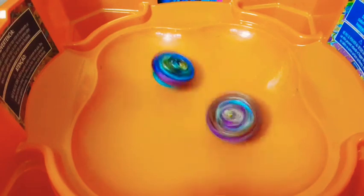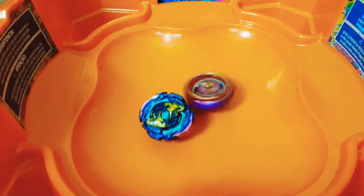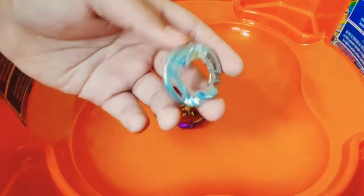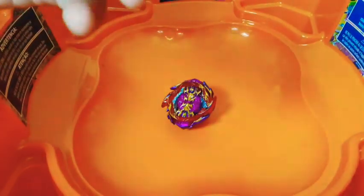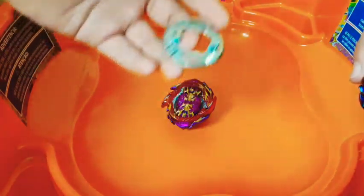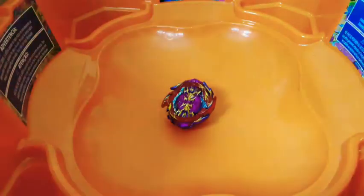Three, two, one, go. It can be aggressive, like I said. It's already losing power. I would recommend putting a good driver on it — maybe the Outer disc, which belongs to Orb Aegis. Outer is a really good disc; it has even weight distribution and is really good for balance. I would use that on Judgment Joker, maybe with another layer that has more stamina.